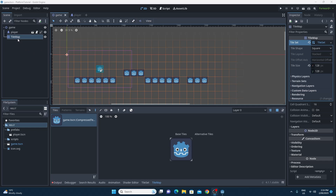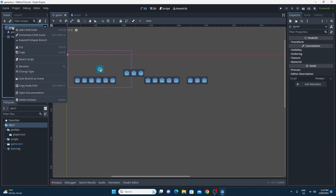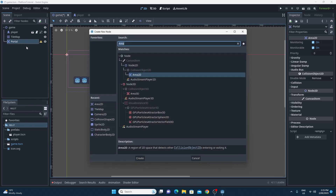We want to be able to win. There are a bunch of nodes in Godot and one of the most useful is the Area2D node. We'll use it to detect when the player is at the win location. I'm going to add a child node of Area2D. I'm going to call this 'portal' - this will be the place where the player ends up when they win. The portal has to have a collision shape, as you can see from the exclamation mark.